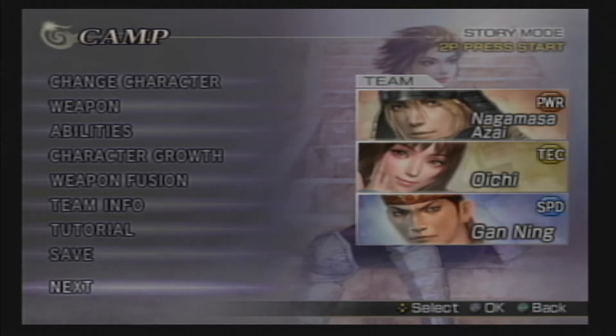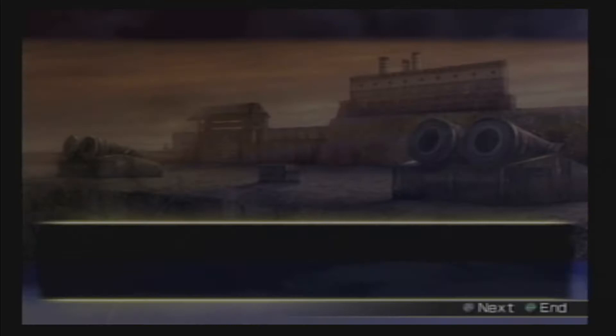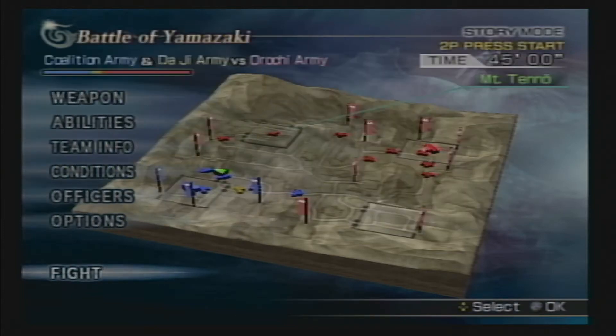Hello everyone, welcome to another tutorial. This one I'm going to be showing you how to get Nagamasa Azai's personal item. For this video let's go to Way Story 7, which is here about Yamazaki. This one is not too difficult either — we defeat 100 enemies, defeat both Sima Yi and Zhuge Liang, and we have a minute and 40 seconds time limit to defeat Sima Yi after defeating Zhuge Liang.